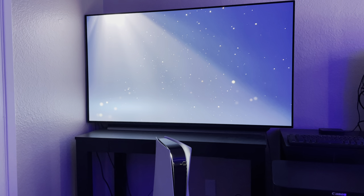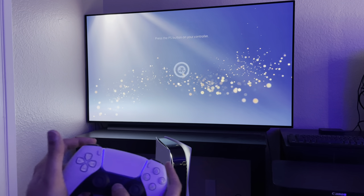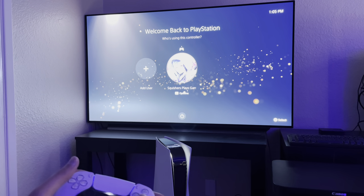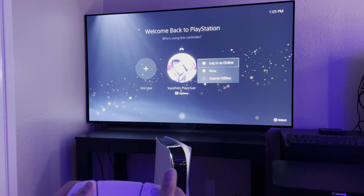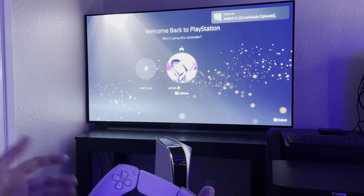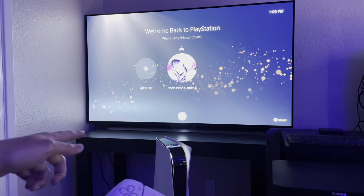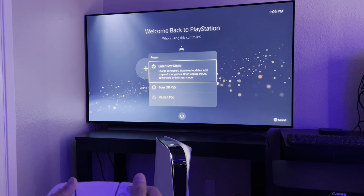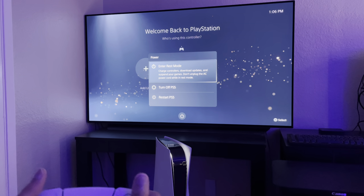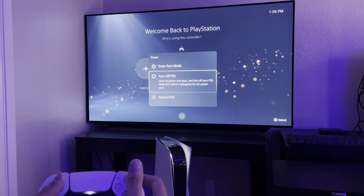This is the startup — you just press the PlayStation button on the PS5 controller, just like PS4. What's interesting is when you push options, you can see you can set your status: show other people that you're online, busy, or appear offline. Down here if you see the power button, you can enter rest mode, turn off PS5, or restart. I always leave my PS5 in rest mode so I can download updates — pretty much what most people do on PS4 as well.